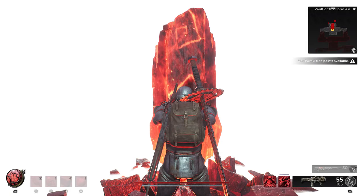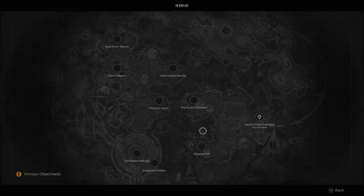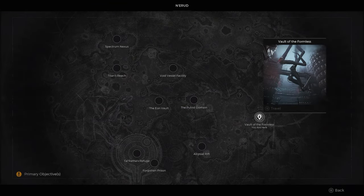Welcome back everybody, today we're on the hunt for another special weapon. This time we're going to be looking for the Atom Splitter. Now in order to pick this weapon up, you're going to need to be travelling over to the world of Nerud, and then you're going to have to go over to the Fort of the Formless.